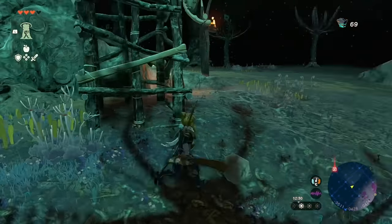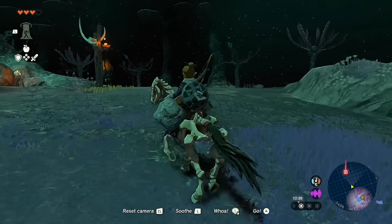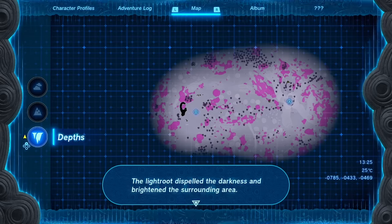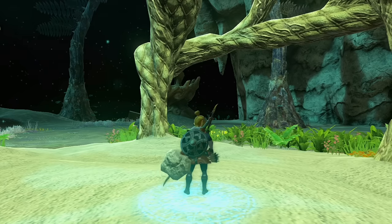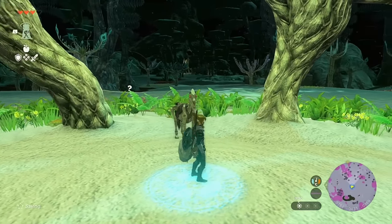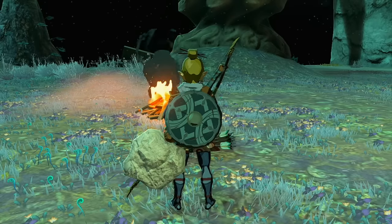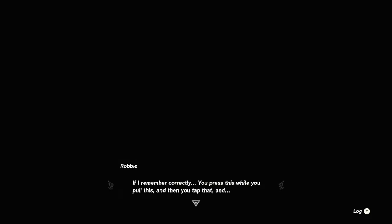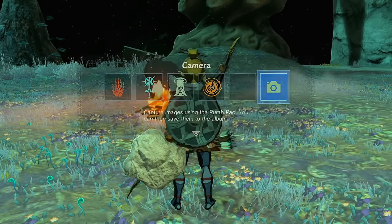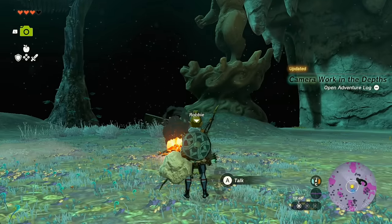Get back on your horse and make your way to the Light Root. Once you activate it, the complete path between both Light Roots is fully illuminated. And there's Robbie! Robbie found a crazy-looking statue. There are hundreds of these statues down here, all pointing toward very different things — and this also unlocks the Hyrule Compendium.